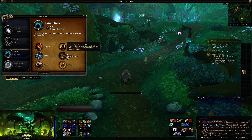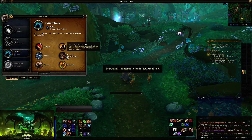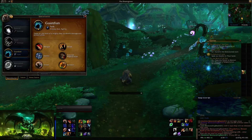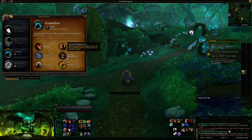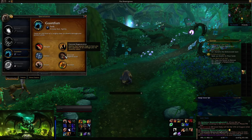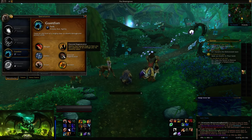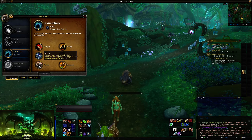You still have Frenzied Regeneration, but it's important to note that it relies heavily on your artifact weapon and artifact traits. You do not have access to this in the Legion pre-patch — you won't have that bear form either. So keep in mind that Frenzied Regeneration is going to be weak without the artifact traits and extra healing. You really cannot rely on it in the pre-patch. It works similar to Death Strike and will heal you for the portion of damage you've taken, but it's nowhere near as strong as it's meant to be.